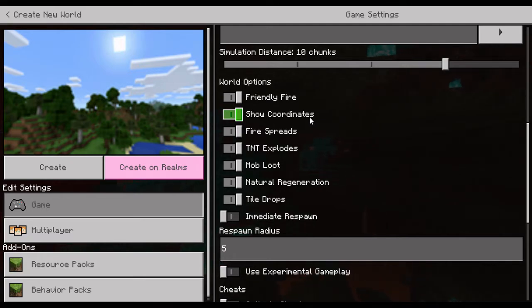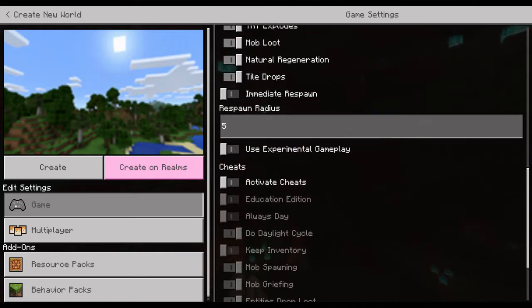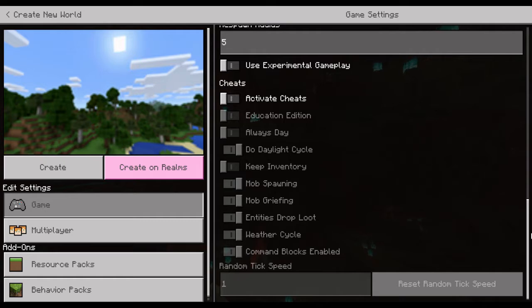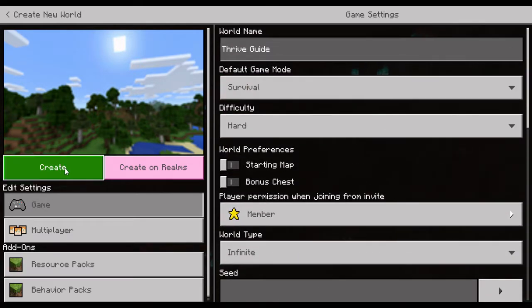We'll keep the simulation distance at 10 chunks. I'm turning on 'Show Coordinates' — that's my preferred method of navigation. I'm turning fire spreads off mainly because I like to build with fire and lava and I don't want my builds burning down. In the cheats section, we're leaving those off. And with that, let's create our world.